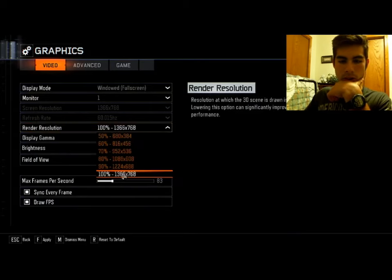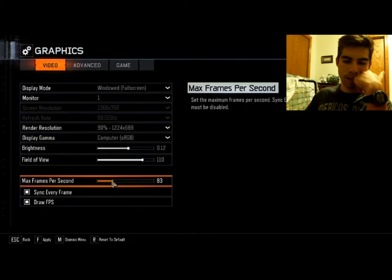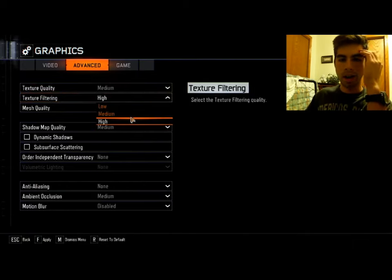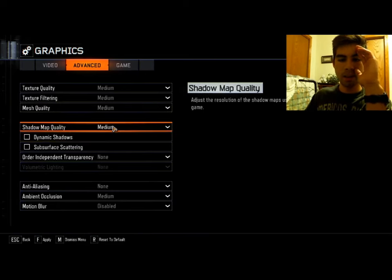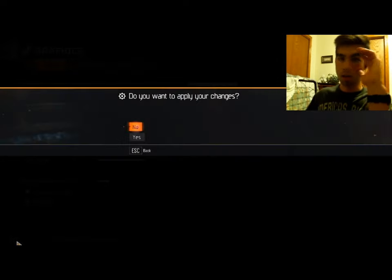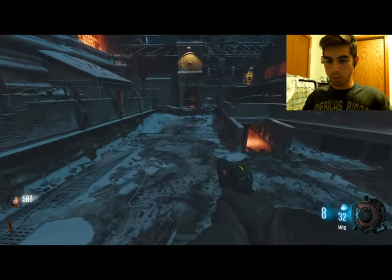I have it at 100%, let's do 90 — that'll probably free up a few frames. Brightness is fine. Field of view has been throwing me off a little bit, so I'm going to put that down. Max frames per second — turn that down, because there's no way it's going to get any faster. Advanced settings: texture quality is medium, texture filtering high — let's put it at medium. Mesh quality, definitely medium. Shadow map quality, medium. I think this is good. Unfortunately the graphics isn't going to look as great, but it will move a little smoother and probably record a lot better.